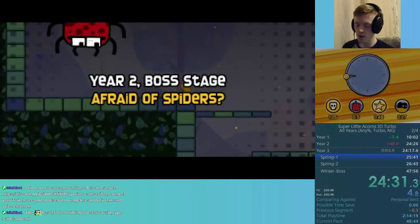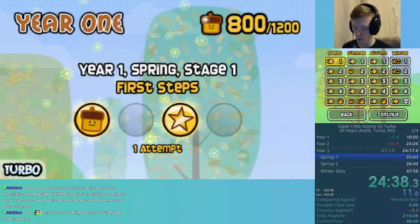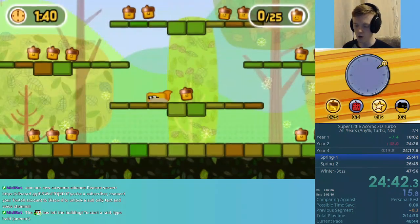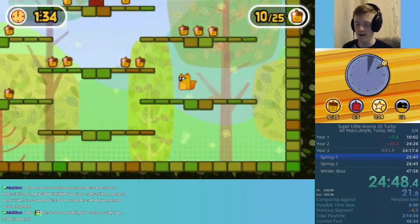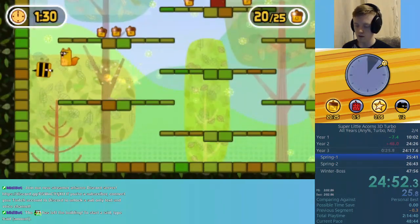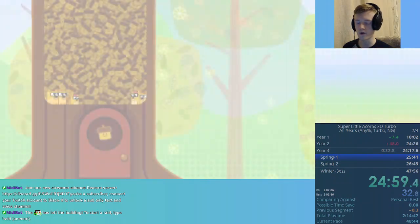Not a PB on year two, but that's okay. What I'm going to have to do now is replay some levels — only going to replay one. All I need to do is get the enemy medal because there are only two enemies here — it's not going to be a massive issue. The enemy medal is going to give us those extra 10 acorns we need to reach 1600 and unlock year three.